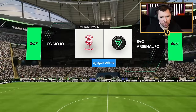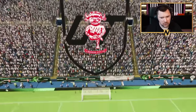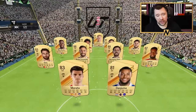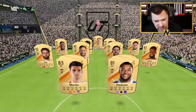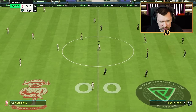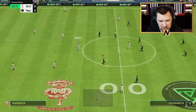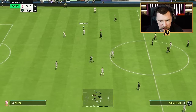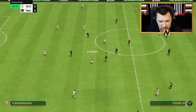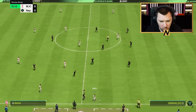FC Mojo — let's go. Ramsdale in goal. That's a relatively very good team — Bernardo and Bruno in midfield is going to be very difficult to deal with. Obviously, because it's a brand new game, having a good team doesn't necessarily mean a good player, but also because everyone's in Division 10, you're going to match up against all sorts of players.